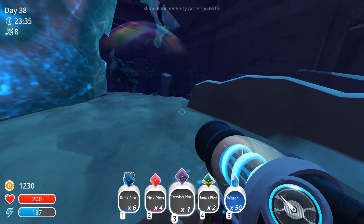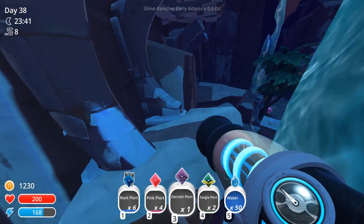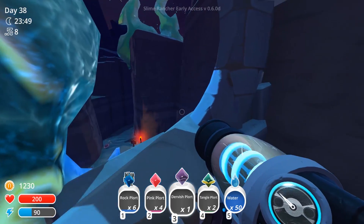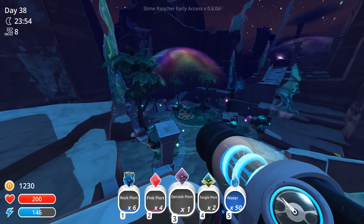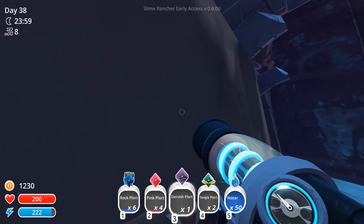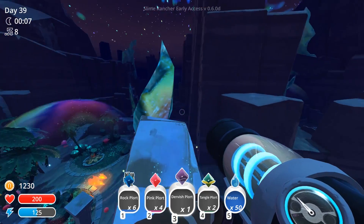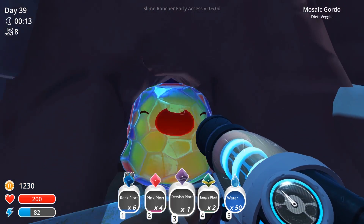If we head over in this direction and wait for our energy to go up, we want to fly over here. I think it's this little bit here - it's up in that direction. How do we get over to that section? Maybe we can jump on the tree and go a little higher. We can probably go up here, yeah. From here we can go up, and here we go - we have a mosaic gordo which is actually opening up another location.